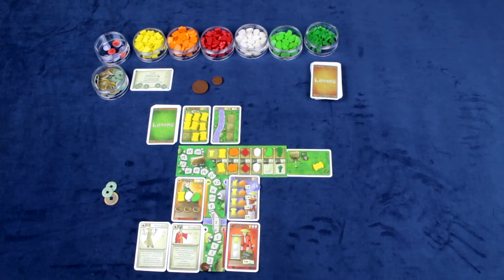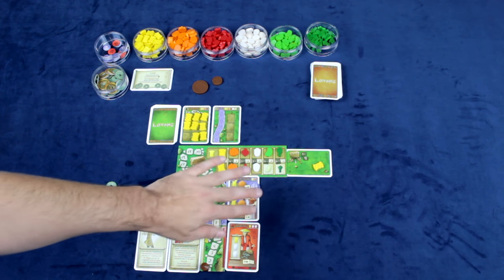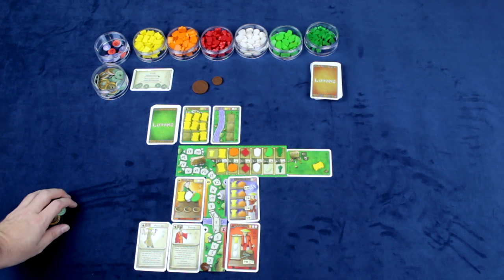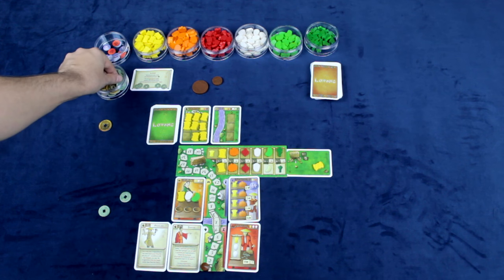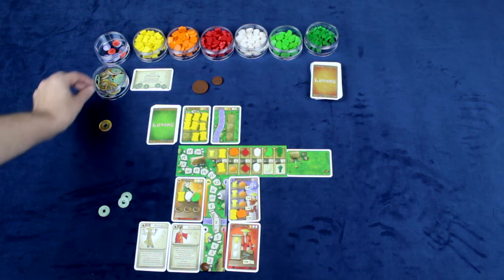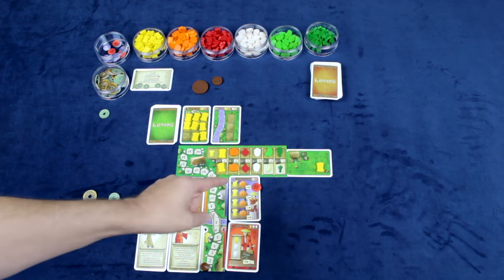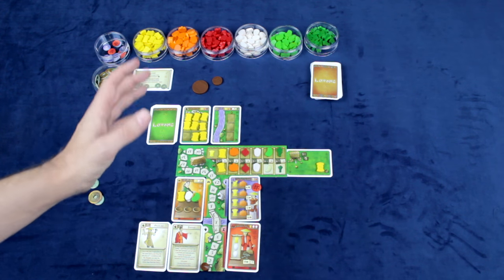Delivering to your regular customers is very important - always try to do it. Each round they want something and won't go away until you fill the entire row. If you cannot fill an order, the satisfaction token flips over. If the token is already flipped and you fail to fill an order again, you must pay that customer two coins. This token can never be flipped back - once they're upset, they remain angry.